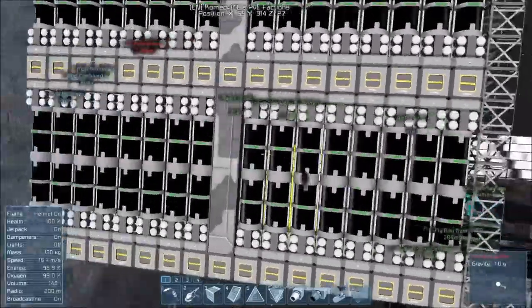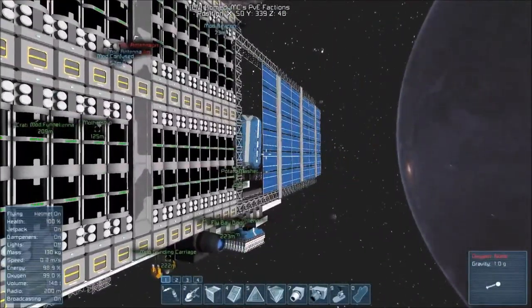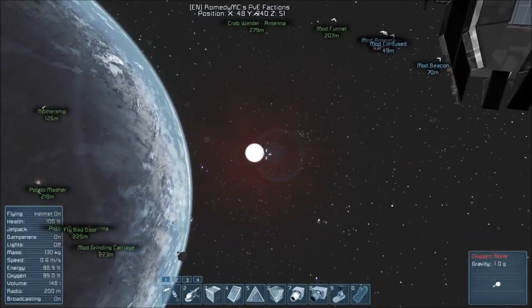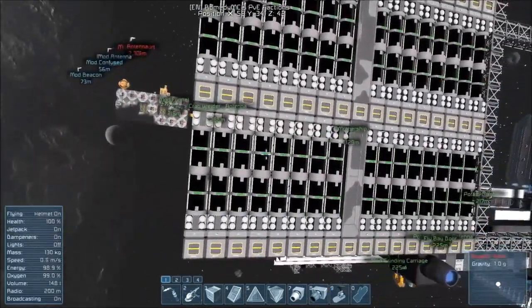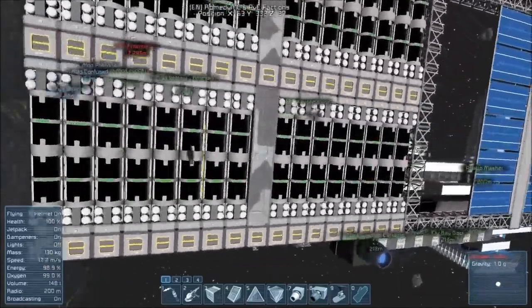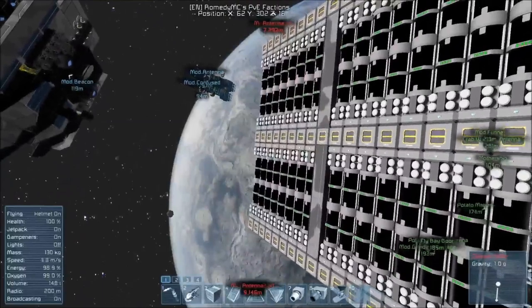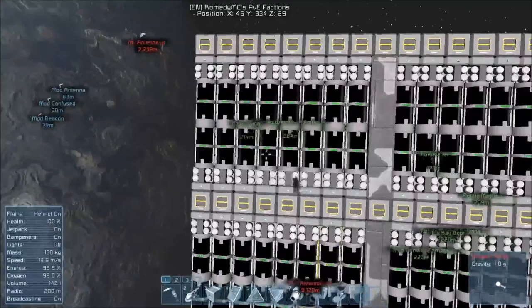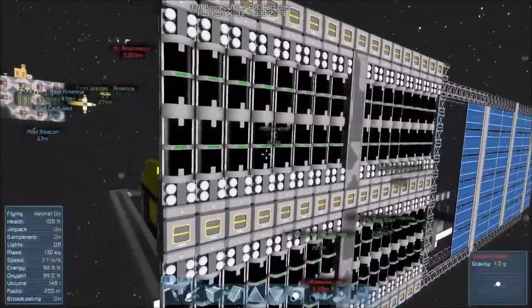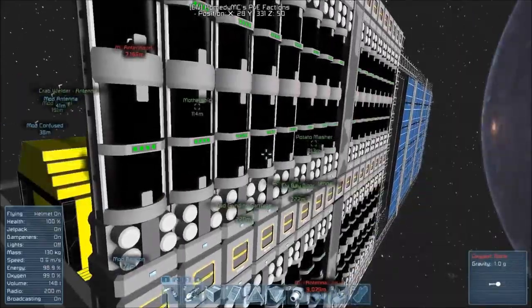So this is the oxygen farm. This is a solar block. Much like the solar panel, you need to aim it at your star to get the maximum effect out of it. Right now, this block is only available on large ships and stations — it's not available on the small ship. These will very, very slowly produce oxygen, and I cannot stress that enough. It's very slow.